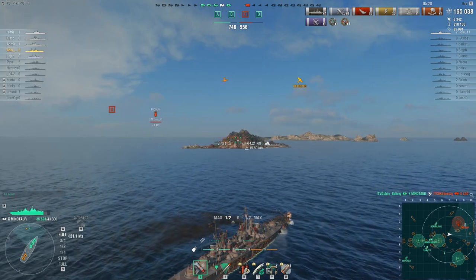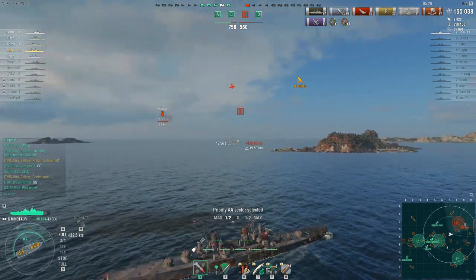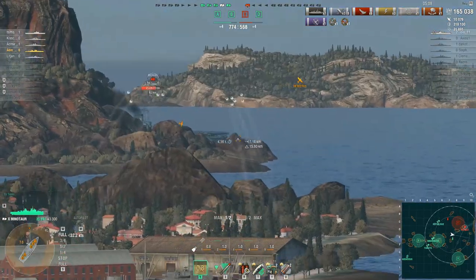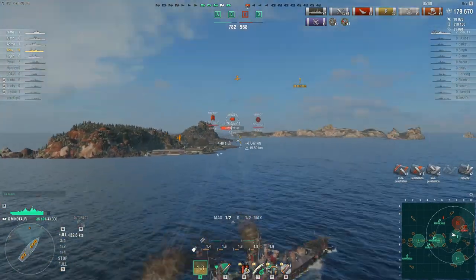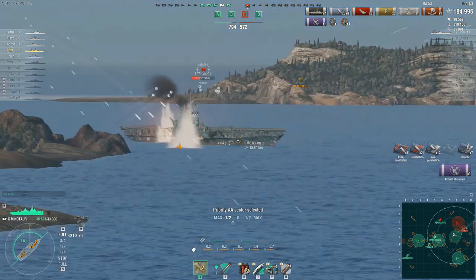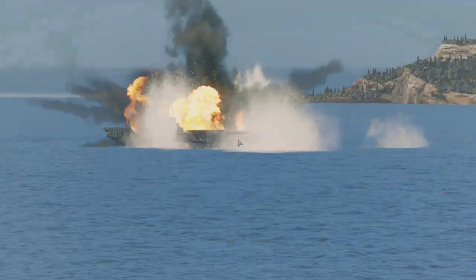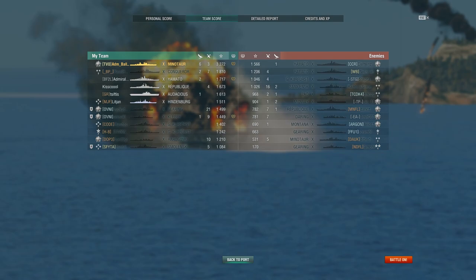We're up to 165,000 damage. The enemy Midway sends his dive bombers in but once again wants nothing to do with me — the planes are sent off towards the Republique. The enemy Midway is finally within gun range: one salvo hits for 5,000, the next for 8,000. You can see these guns really are quite scary — it's this firepower that makes the Mino a deadly foe. I quickly take down a plane or two but am denied the final kill. This game really felt like easy mode, using only two smokes and still racking up six kills and over 190k damage.